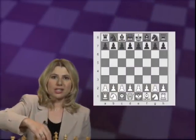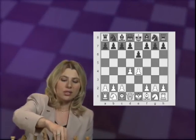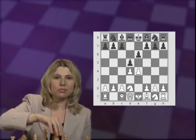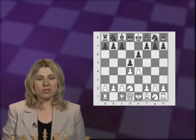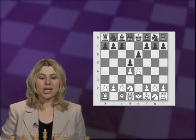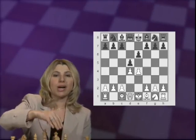In this volume you shall learn about the Tarrasch variation, which starts with 1.e4 e6, 2.d4 d5, and 3.Nd2. This is one of the better moves for White against the French, next to Knight C3, which you shall see in Part 3.